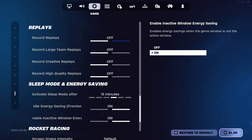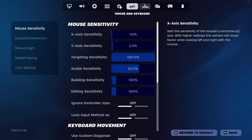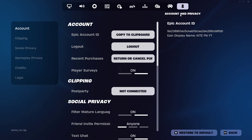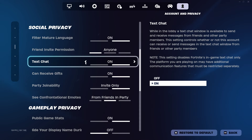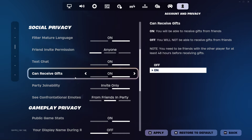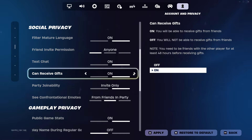Once you've applied those settings, the next step to get the Minty Pickaxe for free is to go back to the top of the Settings menu and go across all the settings until you get to Account and Privacy. Then go down to Social Privacy and make sure that Text Chat is switched on. Also make sure that Can Receive Gifts is on as well — Text Chat needs to be on so you can use it in this free Minty Pickaxe glitch, and Can Receive Gifts needs to be on so we can actually receive the pickaxe at the end of this method.